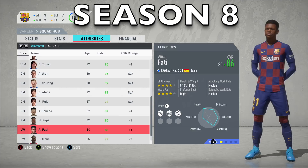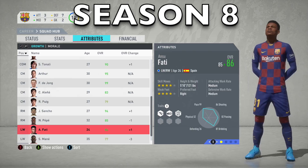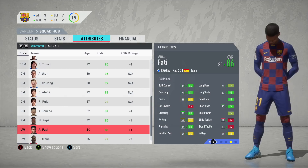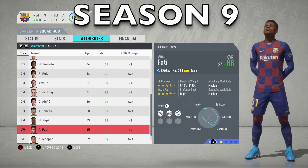We've simulated another season and Ansu Fati is at an 86 overall — up by only 1 rating this season, which is a bit disappointing. We're at the end of Season 8, with only 2 more seasons to try and hit his max potential. Some stats have already maxed out: agility at 99, sprint speed at 99, reactions up to 82, ball control up to 84, crossing up to 81, finishing up to 88, dribbling up to 88, and short passing up to 94.